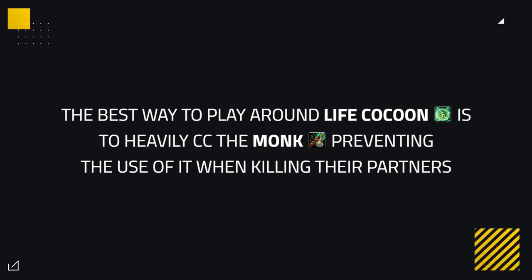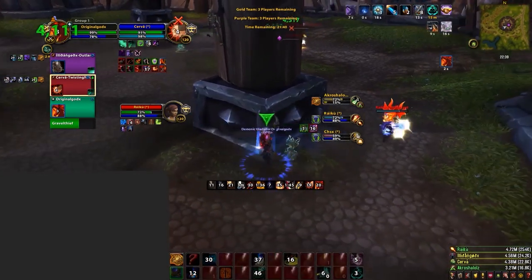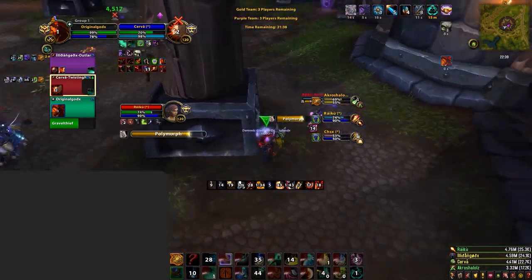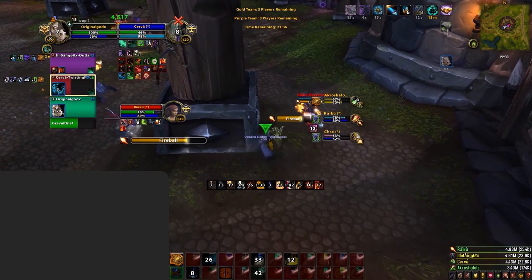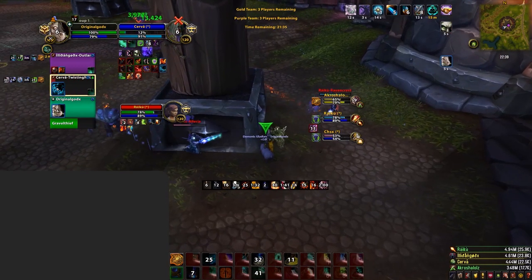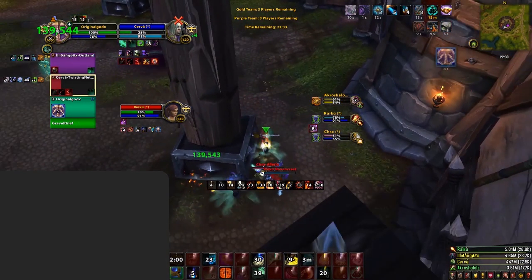The best way is to have heavy crowd control on them, preventing the use of Life Cocoon during kill attempts on their DPS partners. This can be especially important when the Mistweaver doesn't even have cocoon ready — as we see Raikou initiate here. They use Darkness on very low HP, which won't be enough to keep Cervantes alive. So Drainer uses his trinket but gets instantly stunned on it.